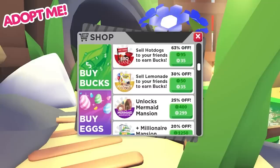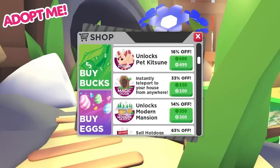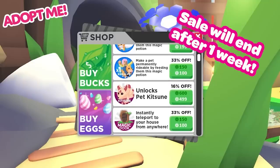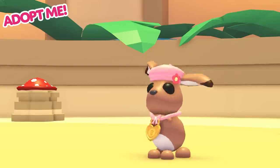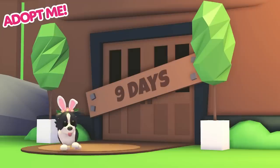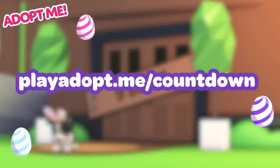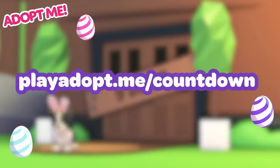We're also running a sale on some of your favourite Robux pets, items, houses, and game passes. Check out the shop tab to take a look at the items in the sale, but remember the sale will only last for one week. As this is week one of our four-week Spring Festival, new ways to earn eggs will be revealed in time. Keep an eye on our socials and head to playadoptme.com slash countdown for a live countdown to the start of the Spring Festival.